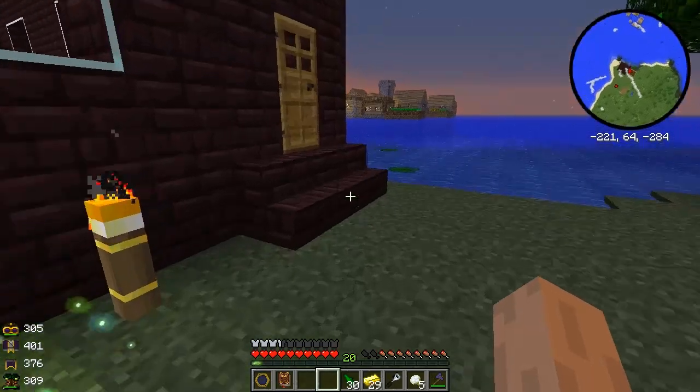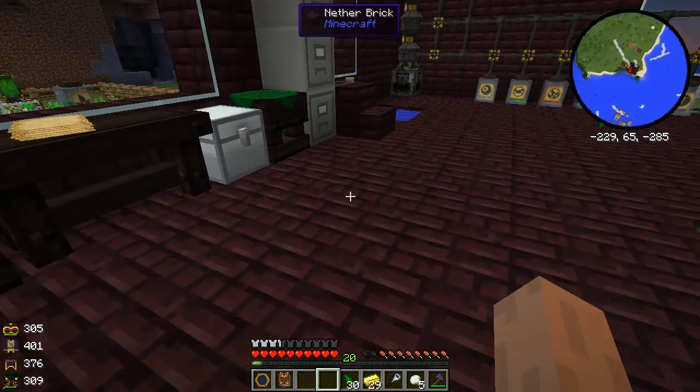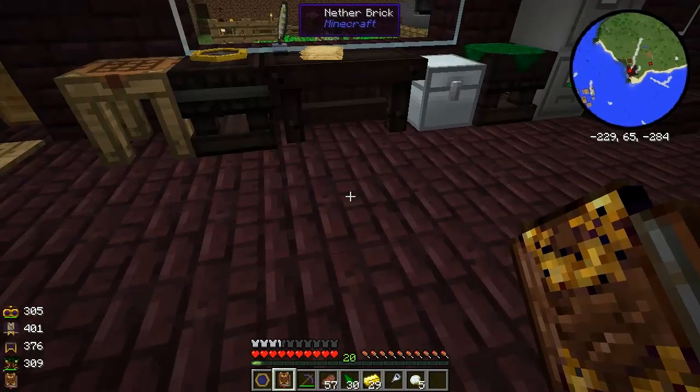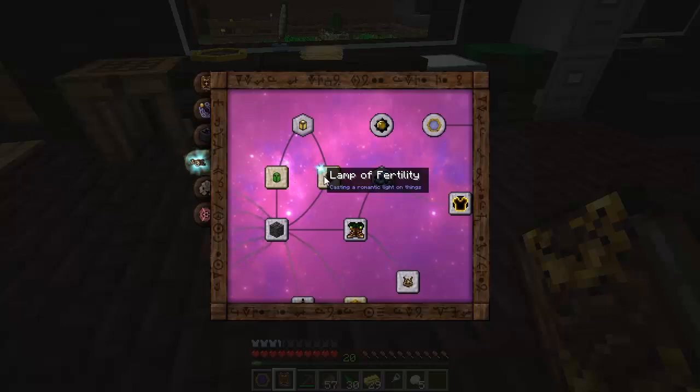Okay, that's a good start. Let me check the time - we'll see if we can do some more stuff this episode. There's plenty of time left. So let's look at the companion to the Lamp of Growth, which is the Lamp of Fertility. This is what you use if you make an animal farm.